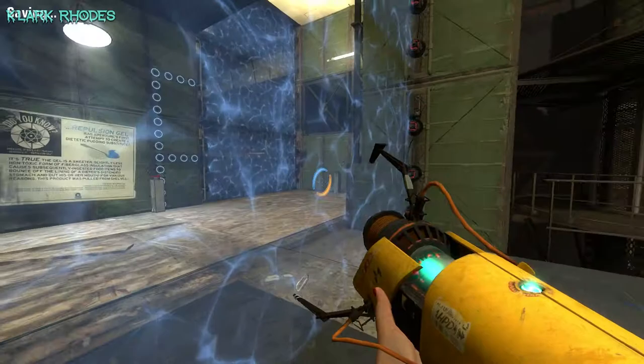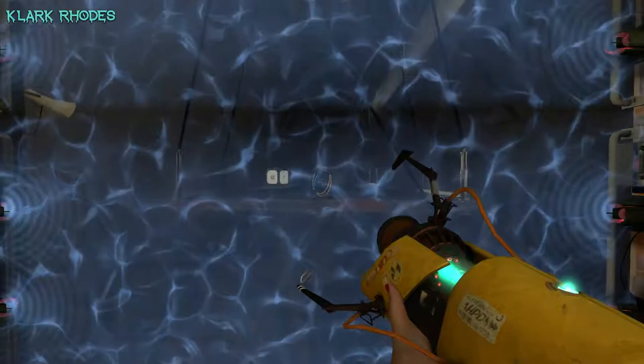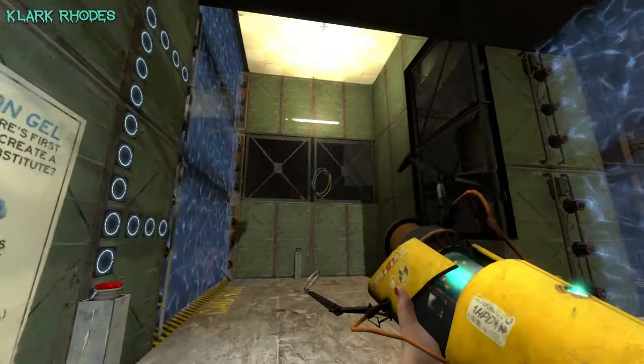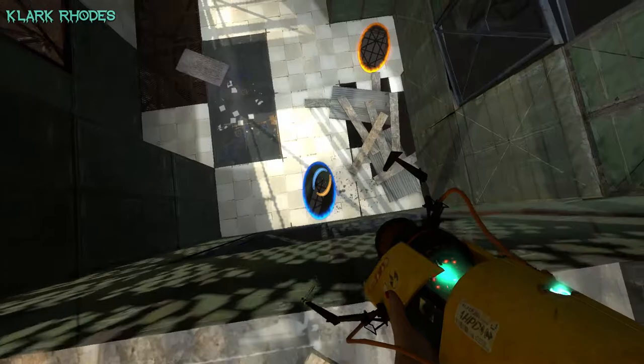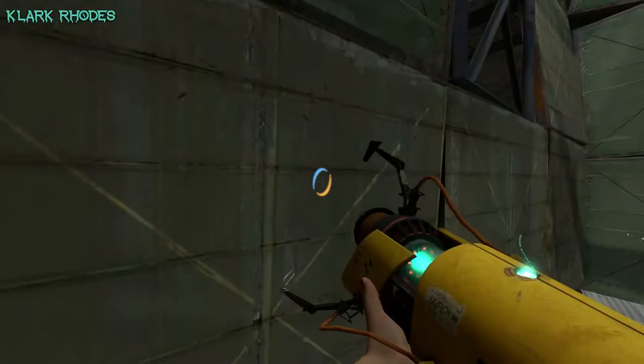What's over here? What does this do? Oh, a cube. Alright, so obviously I can't go through there. What would I... Oh no, I can't do that either. Dammit. I can do this, and then this, and then... Whee! Whee! Damn it.